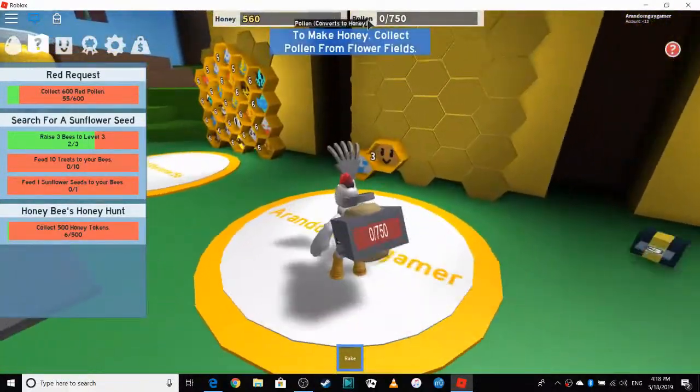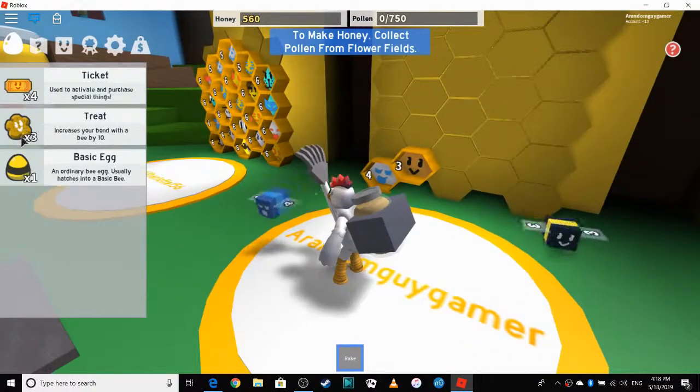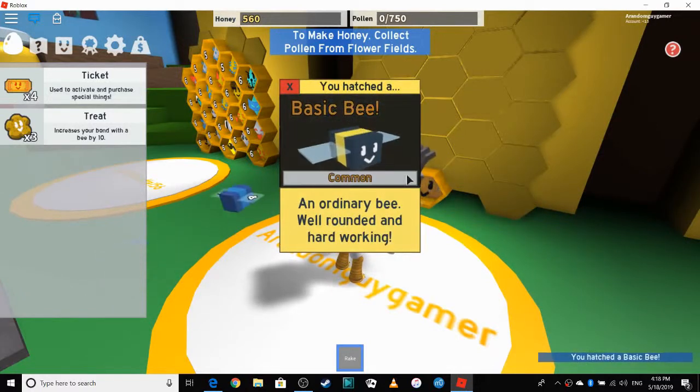All you do is go and click egg slash items and basic here, and you've hatched your own bee.